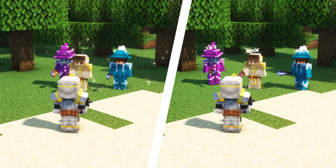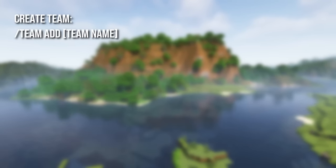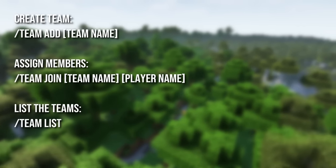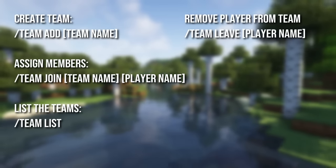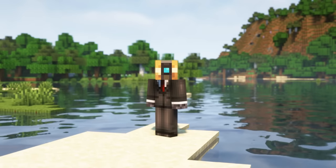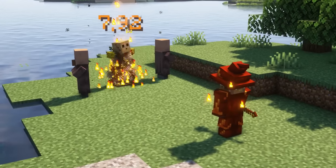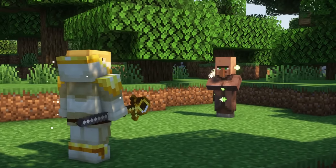If you don't know what the vanilla Minecraft team mechanic is: you can create a team with /team add and a name, assign members with /team join plus the team name and member name, and list teams on the server with /team list. You can also let a player leave a team with /team leave and the member's name. There are further commands available but these are the basic necessary ones — a more detailed guide is linked in the description. Villagers are also protected from area impacts and can be healed by spells, and you can configure these features as you want.